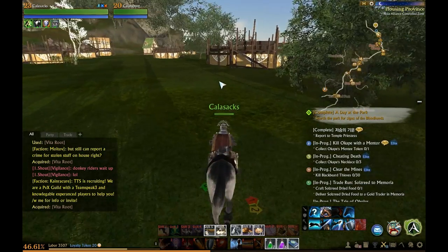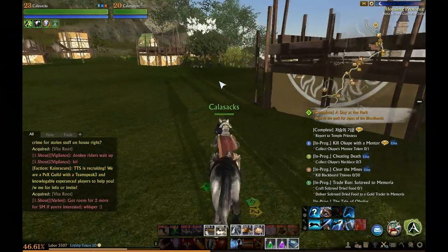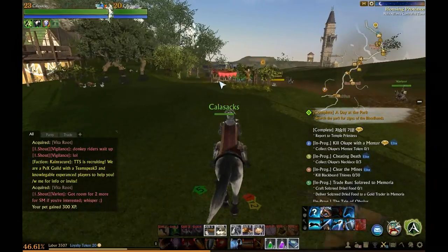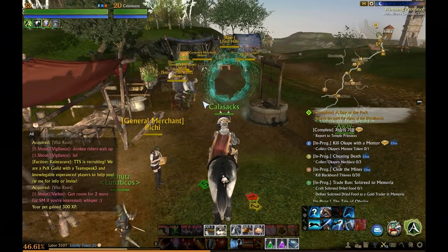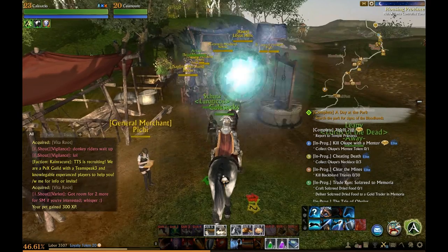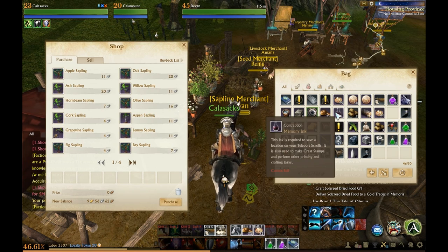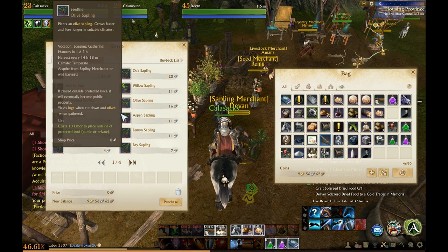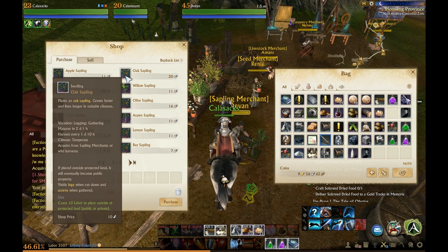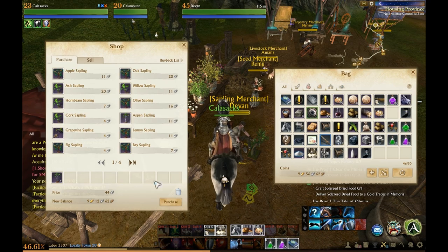I also like this area because it's right next to a kind of hub where you can just go and buy everything. Let's go — there should be a sapling merchant somewhere. Here he is. I need to buy over here. Let's keep buying — actually, which one grows fastest? Oaks take a long time. So let's buy a few more aspen.